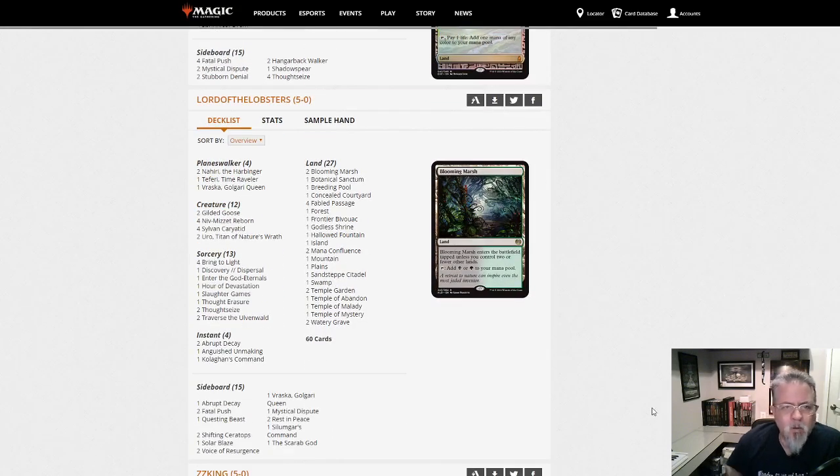Another Niv-Mizzet deck from Lord of the Lobsters — this one has fewer creatures. We still have the 6 ramp creatures and the 4 Niv-Mizzet, just 2 Uro, and a couple Neharis; the last one just had one. If you're interested in this kind of deck, compare these two lists — they are definitely trying to do different things. This one with Traverse the Ulvenwald is leaning heavier on the Tutor-style effects. Enter the God-Eternals versus Hostage Taker for temporary versus permanent removal — different approach, but the same general engine.